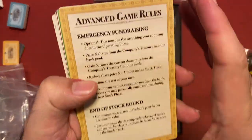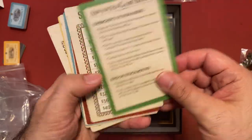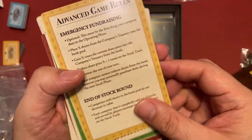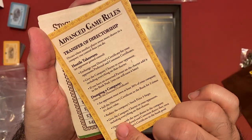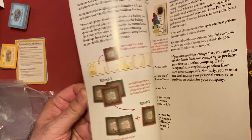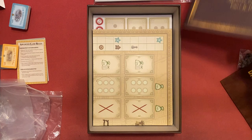There are advanced game rules - these are player aids basically. Emergency fundraising, stock round transfer to directorship, hostile takeovers, dumping a company - so a little bit in the vein of trains and dumping companies. We have the rulebook, and yes it is thick at 40 pages. Some of them are just explaining tokens, but it's still a hefty 30 pages to read and learn. We'll watch a few videos on that.